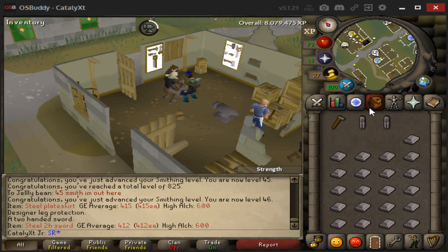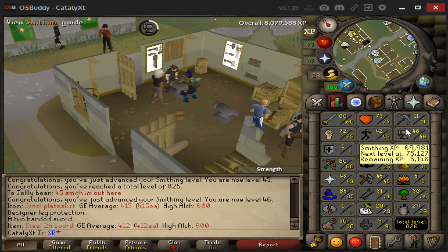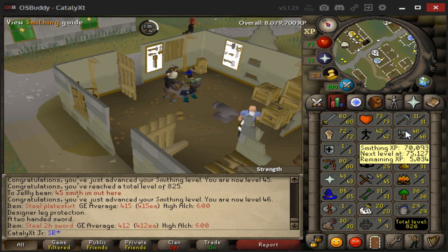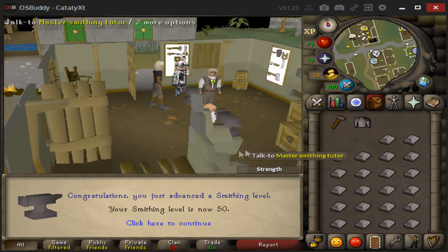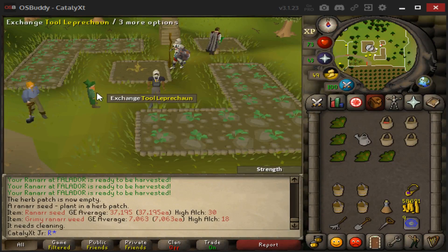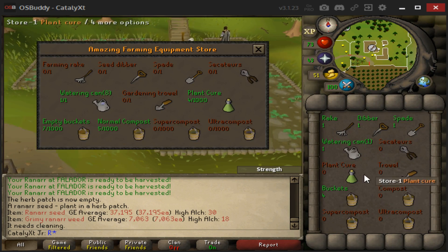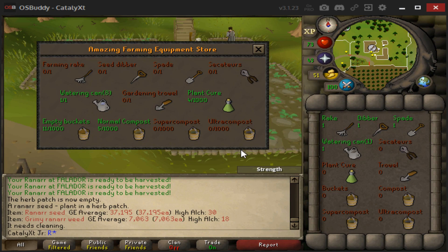While my willow and apple trees are harvesting, I decided to bang out some smithing — we're at 46 out of 50 right now. And here we are, finally chillin' at 38 farming. As I wait for all my trees, fruit trees, herbs, and allotments to grow, I'll go do some Slayer.